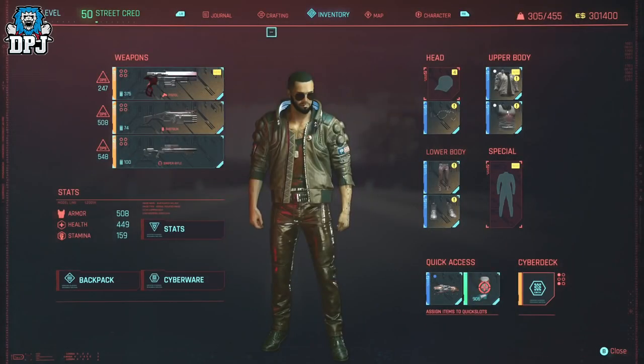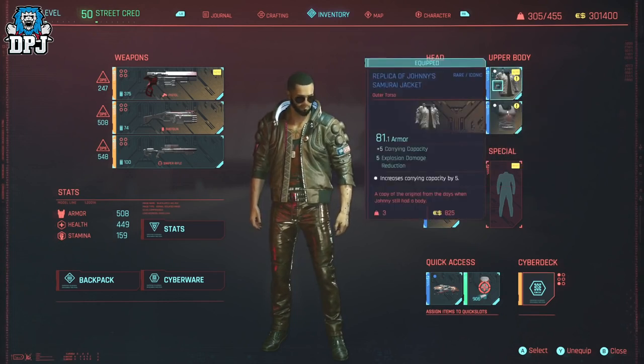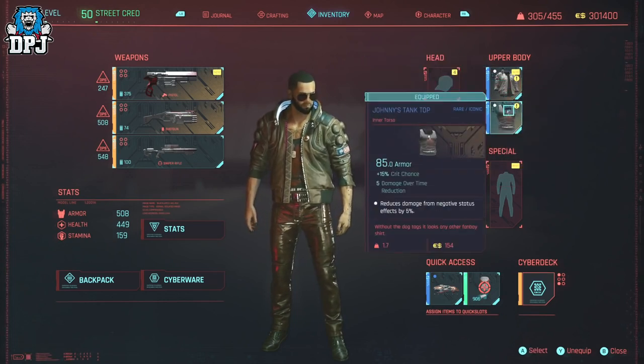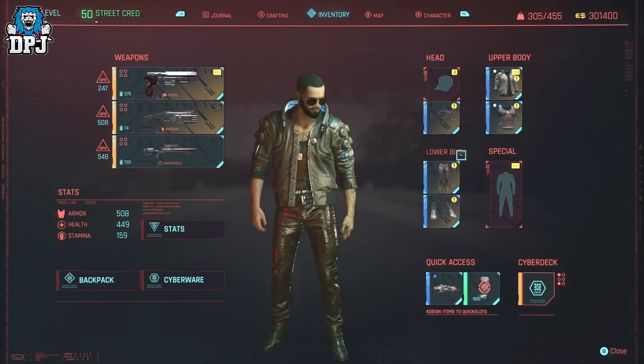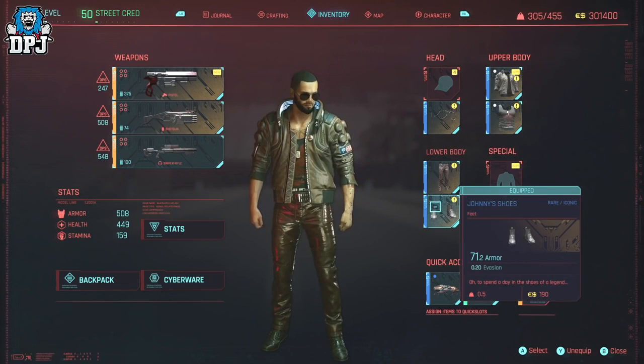The obvious items you probably already know about are Johnny's Porsche, jacket, and weapon. These all come from a side mission called Chipping In, but you actually get more than just these items from the side mission — in fact you get 6 rewards which are all specifically Johnny's loot.